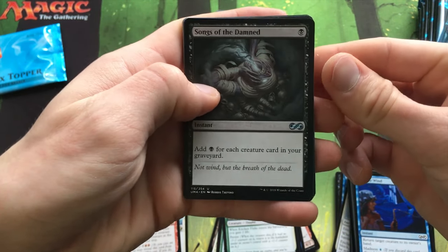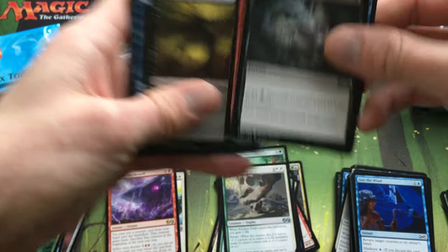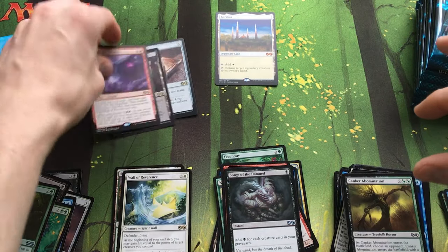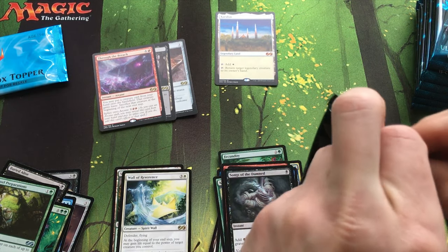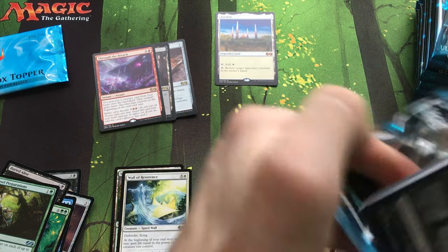Songs of the Damned — that's a good card too — along with Circular Logic and Conflagrate. Very cool. I'm actually going to add Through the Breach up to the good pile too because I was excited about that. Maybe I'll get the combo — get an Emrakul and Goryo's Vengeance.